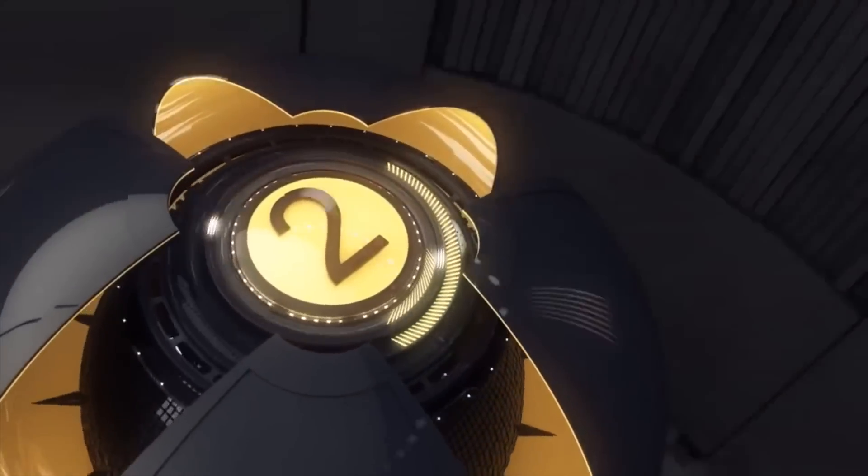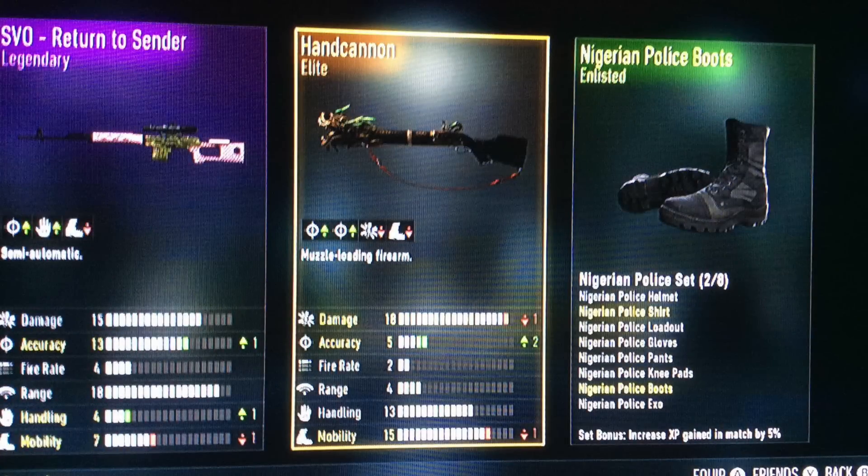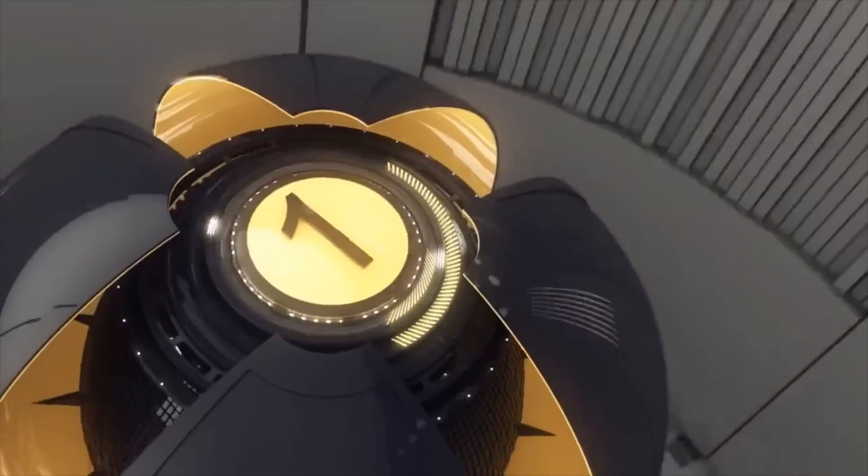Heading into second spot, we have a player called Jared Bennet. He manages to get an SVO Return to Sender, as well as a Hand Cannon Elite, and some Nigerian Police Boots. If only those Nigerian Police Boots were an Elite or Legendary, it would make the Supply Drop look absolutely insane. He gets the SVO Return to Sender — I love the SVO, I don't think I've used the Legendary variant but I still like it. He also gets the Hand Cannon, which I find to be very rare — only about two or three people have sent me photos of this thing. It's probably not the most practical weapon but it's definitely a fun one. Jared Bennet gets a Legendary and a rare Elite in second spot — very well deserved.